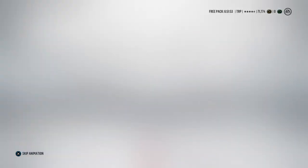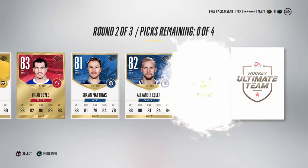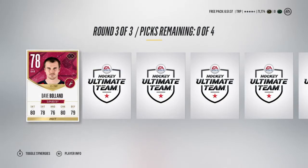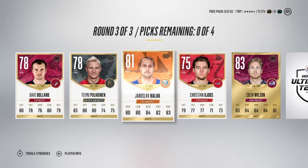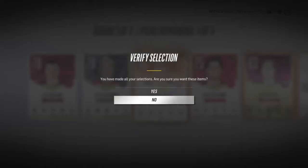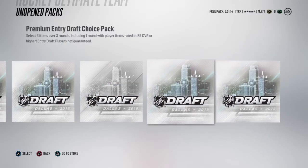Round two of pack two: Johansson, Brian Boyle — bronze collectible. Ryan Johansson is a pretty good gold base card to pull. Round three: these are the cheapest packs, but that player is now part of the Boston Bruins. We get a bronze and a green, and we see Kalak. Alright, so we've got four premium choice packs and one entry draft choice pack left — let's get that one out of the way first.